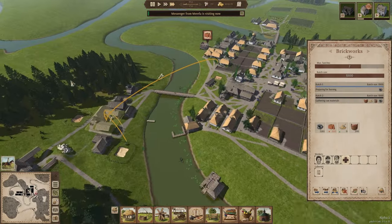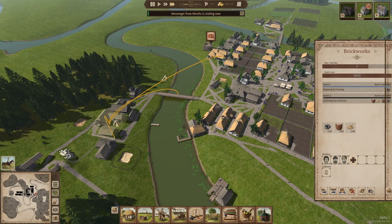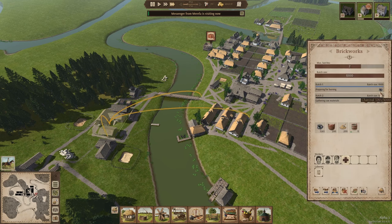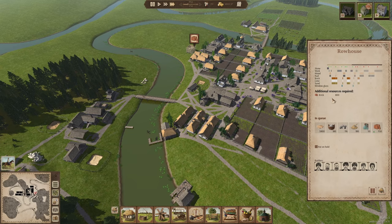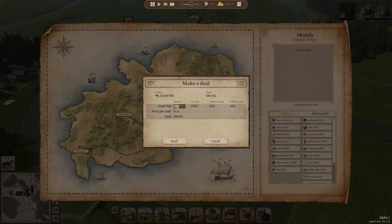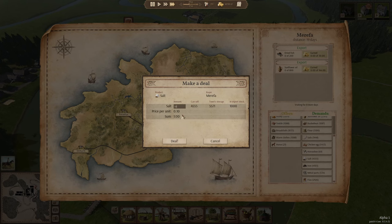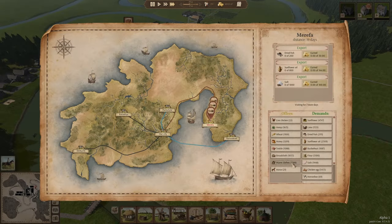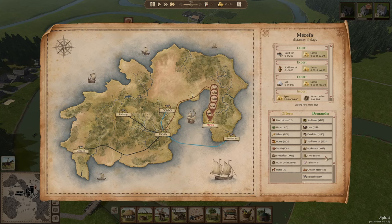We're still waiting on the bricks — getting another thousand, still waiting on charcoal. We're pretty close to finishing this building. Let's see what we can trade with Marifa — definitely the dried fish and sunflower oil, and of course the salt. Let's also buy another 200 warm clothes.